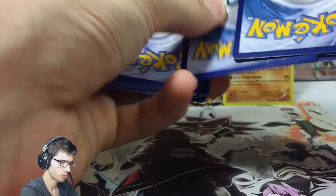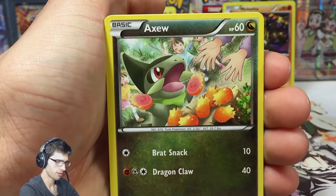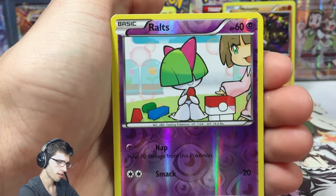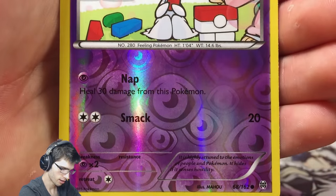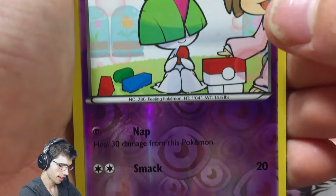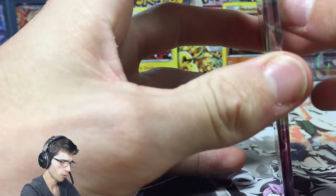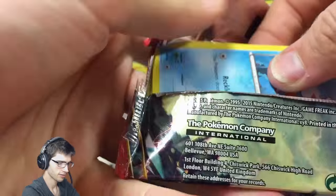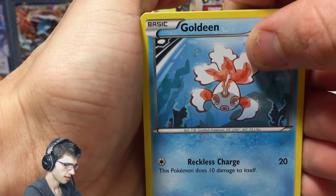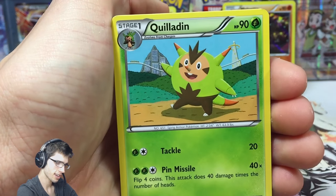Thanks for watching - you've made it almost five minutes in. We got Remray EX here, but we've got Goldeen, a vanilla-ish Mew, Spirit Link, Cacturne reverse, Rolls With Nap and Smack. Just throw that Smeagle away like it was nothing. This is like the calm before the storm - we've gone through a couple of packs and got a couple of regular rares, hopefully it can pick up.